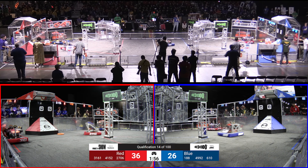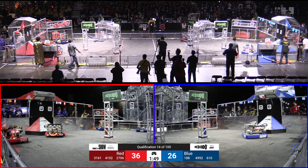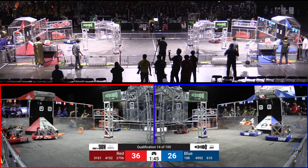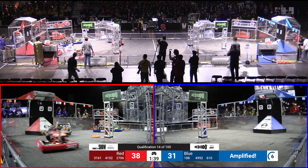610 and 188 for your Blue Alliance, they're working together. 610 dropping off notes into the amp, 188 trying to go around their speaker. Bump into Merge Robotics, going to move out of the way. Hoyer Robotics going to their source zone. 188 just kind of vibing over there by their subwoofer. 3161 for the Red Alliance is just kind of sitting by their amp — if they're not moving, that might mean the Red Alliance may not have the ability to amplify their speaker.